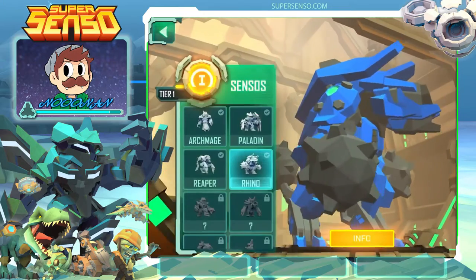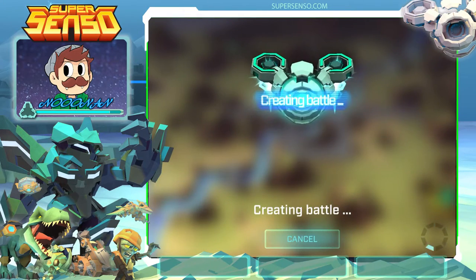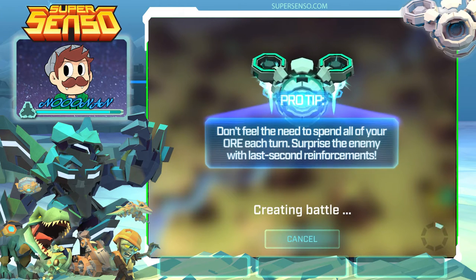So enough about him — let's jump right into a match and show off how he plays, a bit of his playstyle, and the different things we can do with him. We're going to run into a game with an AI, and in this match I'm going to play a little bit defensively and let the AI bot come in against me for the first few turns.